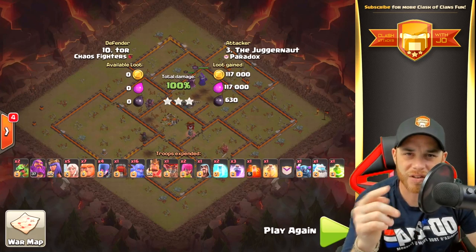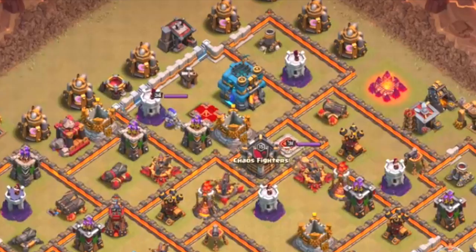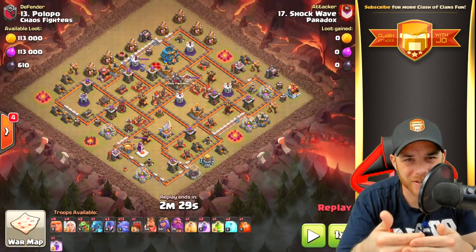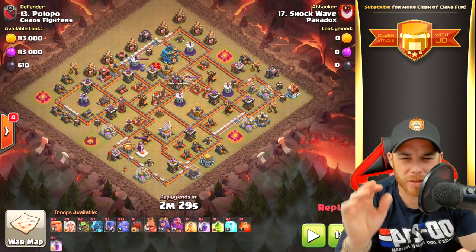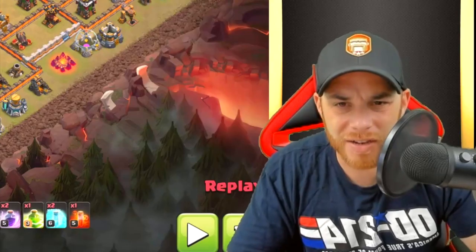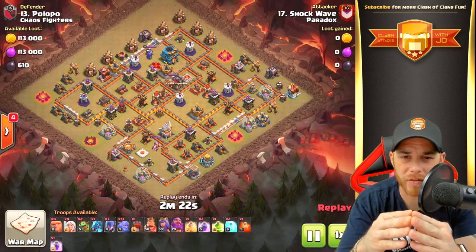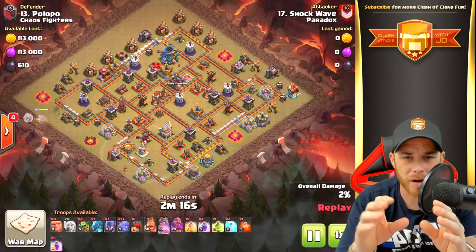Let's get into Shockwave's attack. In this attack we have a Town Hall 11 versus a very low Town Hall 12 — but it is still a Town Hall 12 and the town hall does attack back, it's just not a level 5. Shockwave is going to negotiate this base a little differently than the previous attack. The e-drag is added to the composition here, and the target is to bring the army into the eagle artillery and get rid of it early, because it causes a lot of problems as the attack progresses if you come in on the opposite side.